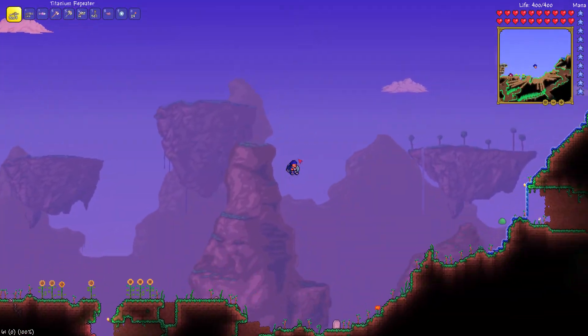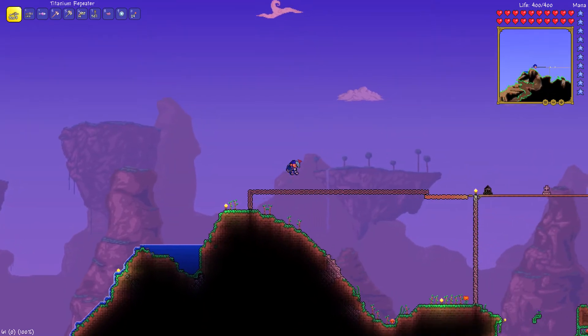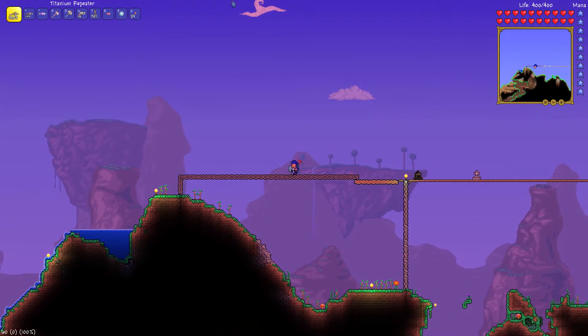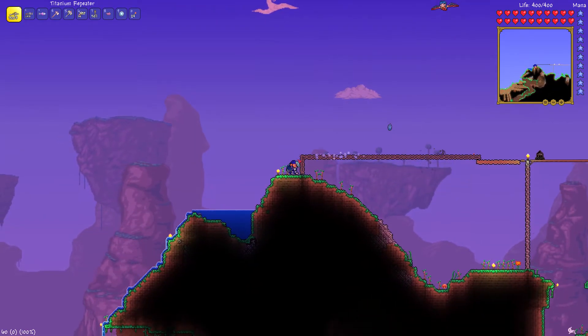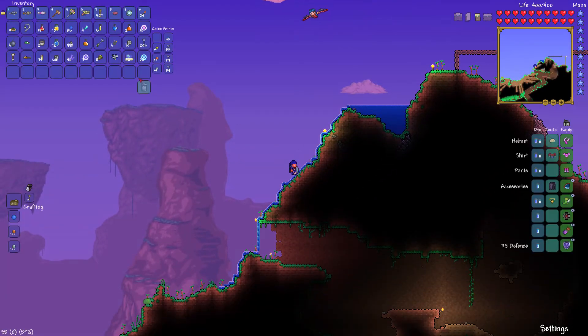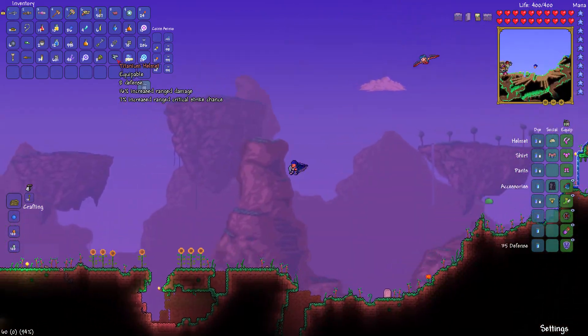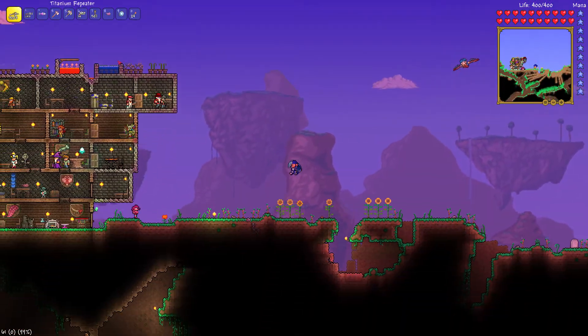Welcome back for more Terraria Ranger Danger. Last episode we faced off against the Destroyer and we got destroyed. No other way to put it, but I went ahead and found some more titanium and crafted a titanium headpiece. So it's something better than nothing, right? Now all we gotta do is get the other two pieces which require a boatload more titanium.